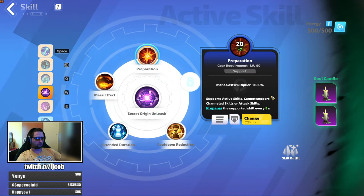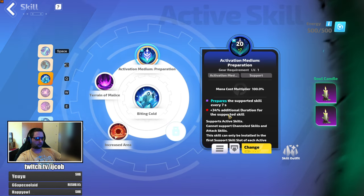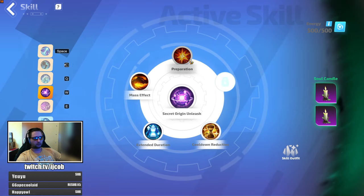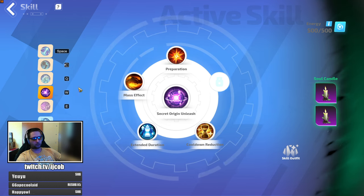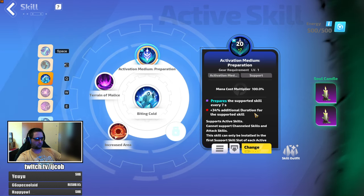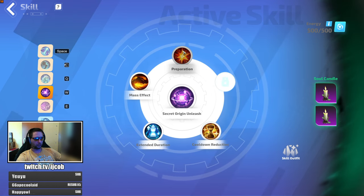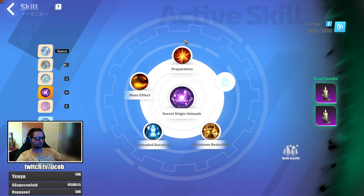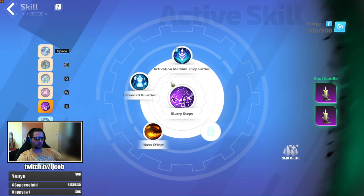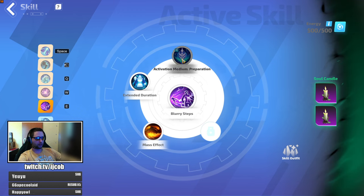To make the uptime even better, I could get a seven-second activation preparation medium and put it here, which would increase the duration — as you can see here I have one with duration already. That would let me achieve maximum uptime. As the last skill, I'm using blurry steps just to go through maps fast.